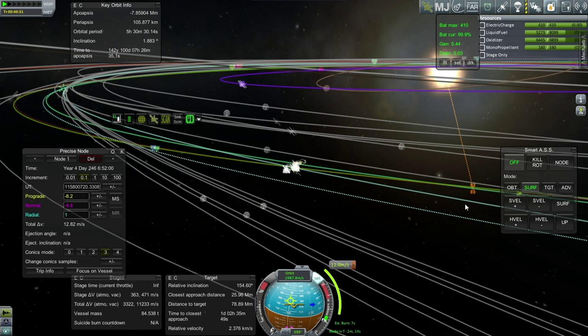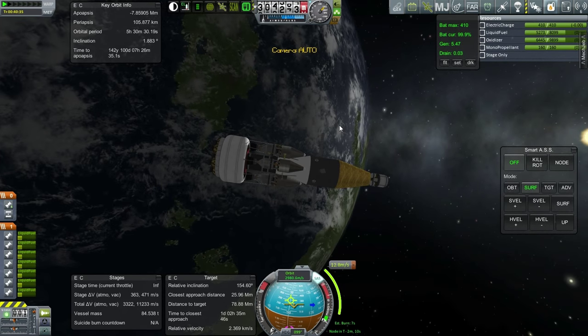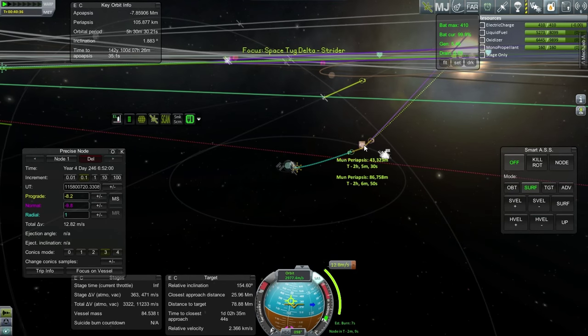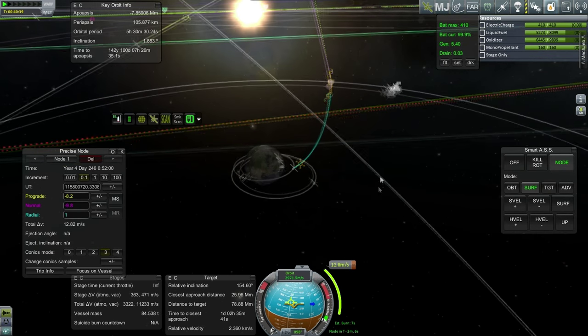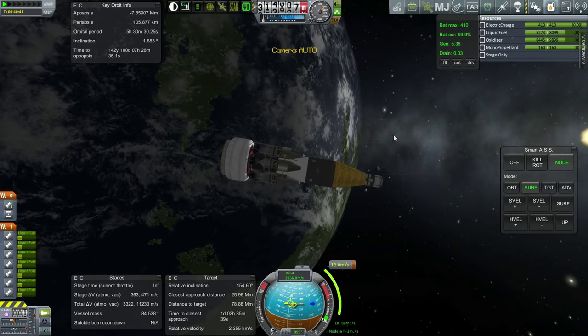I've got a 12.8 meter per second adjustment to get it back to 341 kilometers. Not as good as I originally had it, but under the circumstances it's not bad. We're actually going to be passing by the moon at 86 kilometers. That will be okay — obviously it would not be okay if we were crashing into the moon to get to the asteroid.